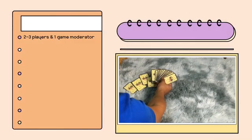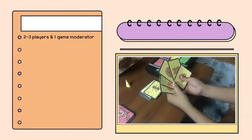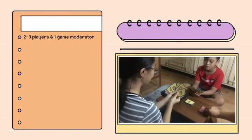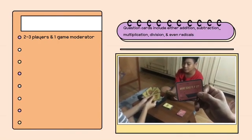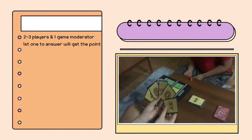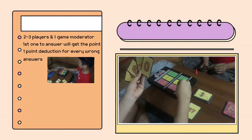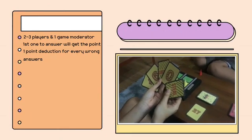Each player will be given 5 random number cards that might include bonus cards that will be useful later in the game. The game moderator will be the one to pick a card that contains math questions that will be asked to the player. The first player to bring a card down with the correct answer will get a point, and that means the player has to move its pawn on the board to indicate the player's score and progress in the game.